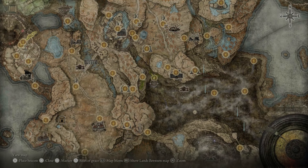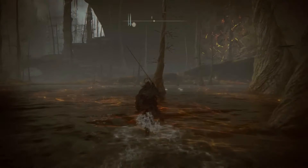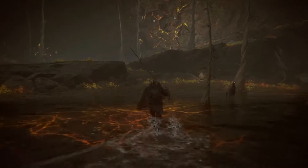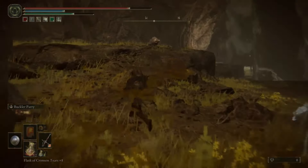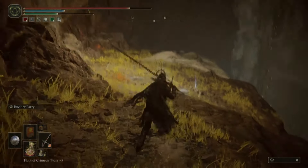From here you want to turn back and climb that hill-like structure to get a Mad Cookbook 1. We have one more treasure to collect, and from there we head to Midra's Manor where you're going to find the boss Midra.